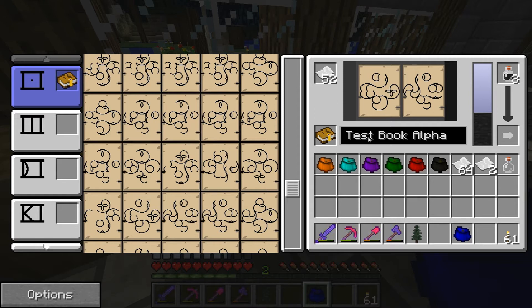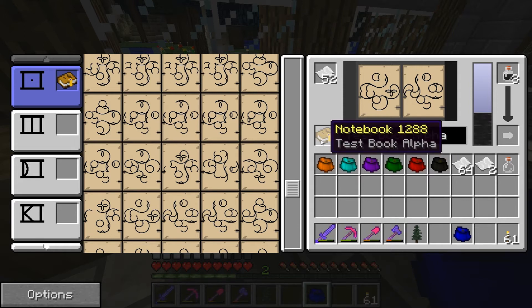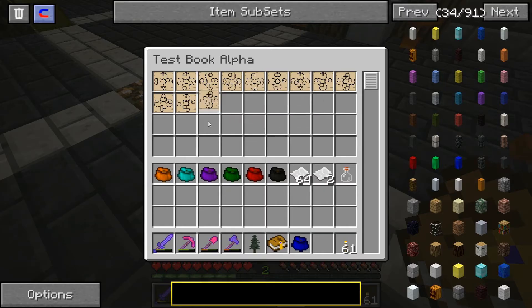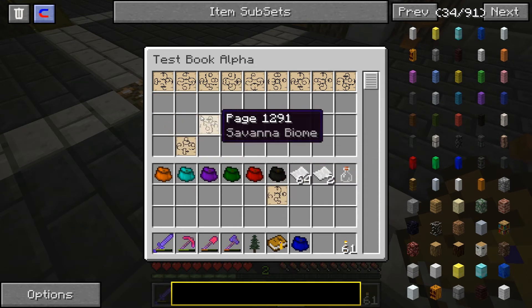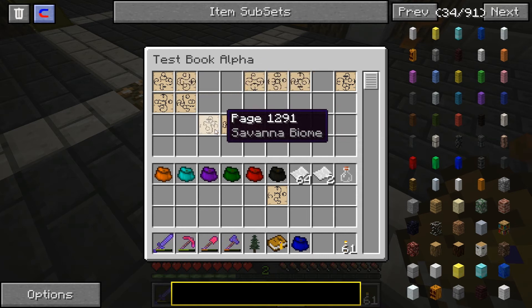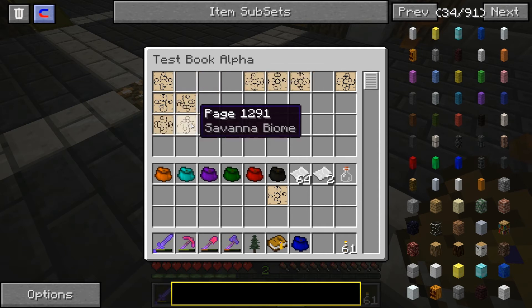Test book alpha — now test book alpha is out of order, so we need to get things in order. Can I pull that out? Yeah. Zero length, so we're going to put it: flat, sky color gradient, single biome savannah.